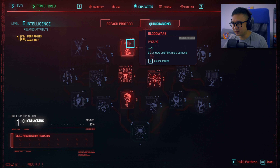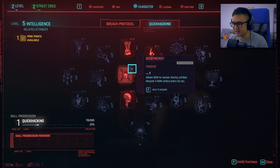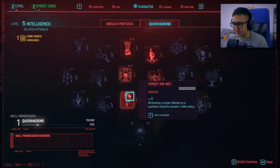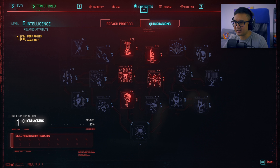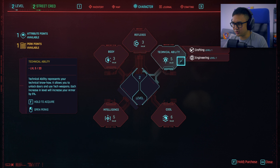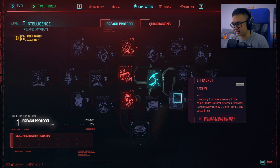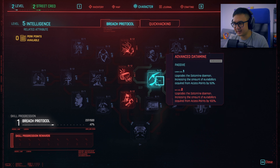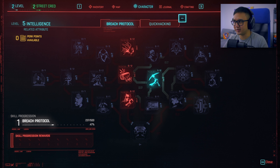Quick hacking: Bloodware — quick hacks deal 10% more damage. Unlocking crafting specs for uncommon quick hacks. Allows RAM to recover during combat, that's kind of nice. Eliminating a target affected by a quick hack instantly recovers one RAM unit. Reveals an enemy netrunner when they're attempting to hack you — so they do try to hack you. We're going to go with the advanced datamine; I think that's a good one to get early.